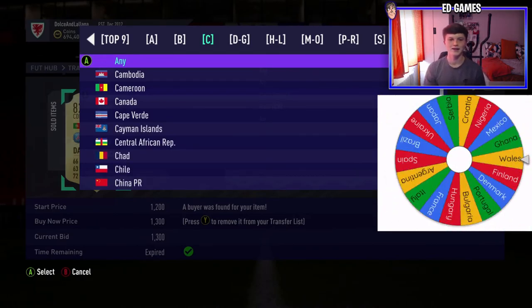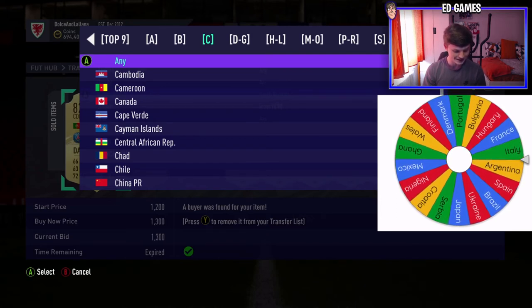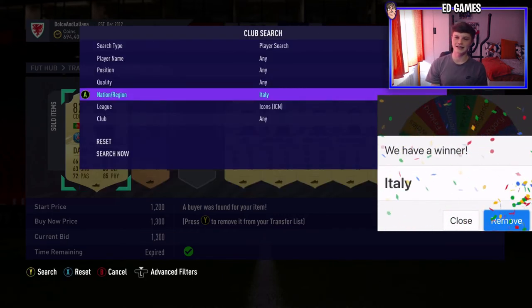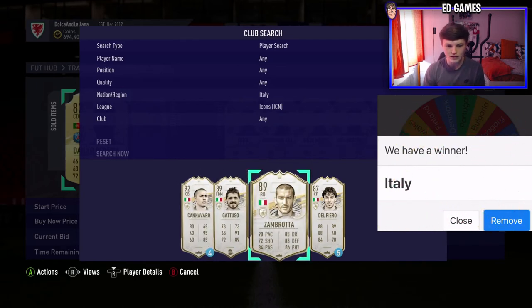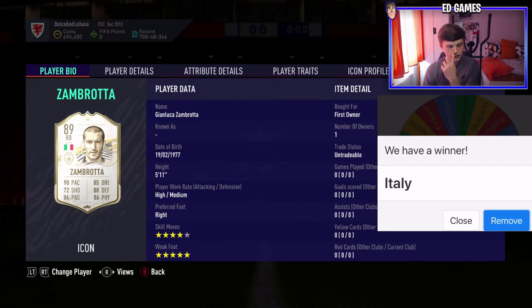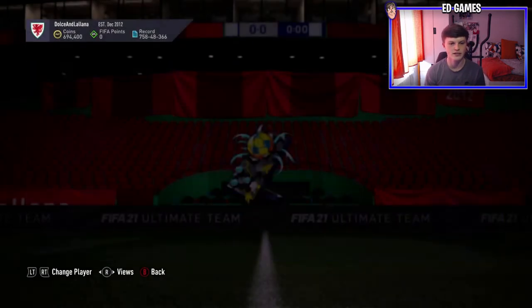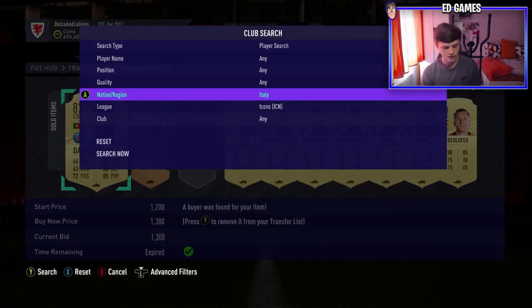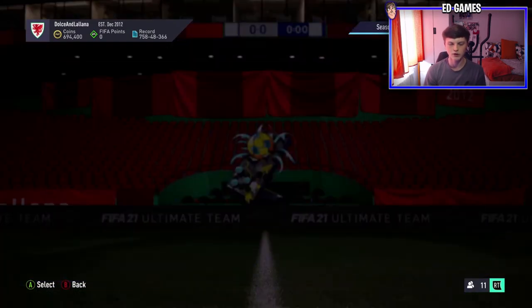Czech Republic — so Petr Cech or Nedvěd, not ideal. Not them either, phew. What have we got left? Italy is a huge one because there are so many icons. I don't want Italy unless it's Zambrotta or Maldini. Oh — Zambrotta! Is that prime? I know his SBC just came out. I think that's prime Zambrotta — that's a dub isn't it!